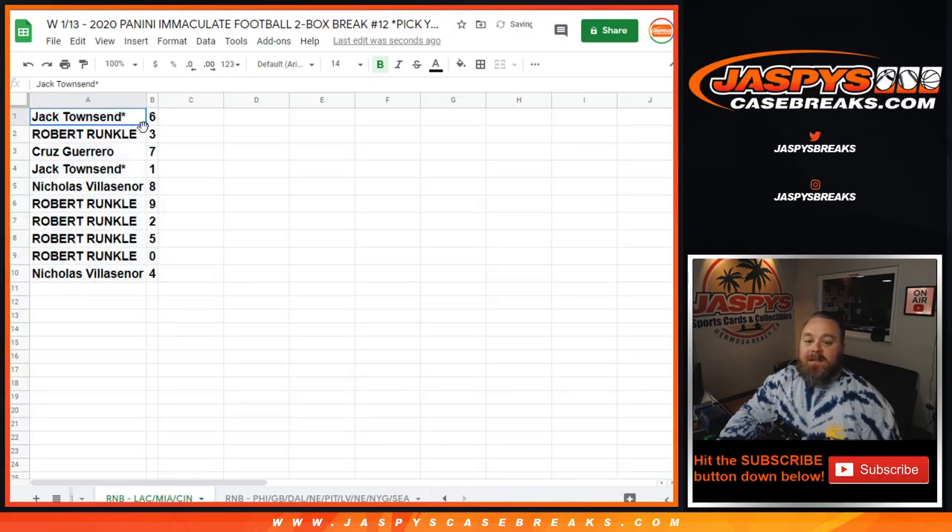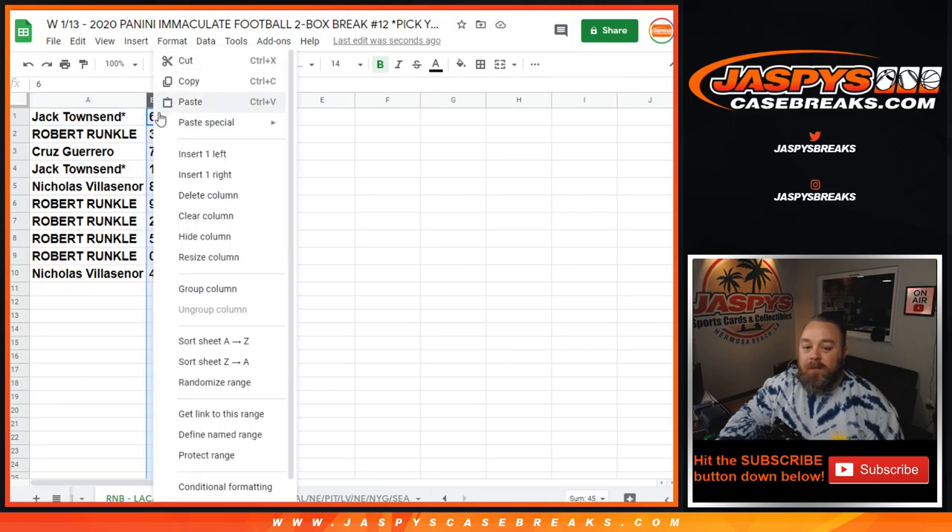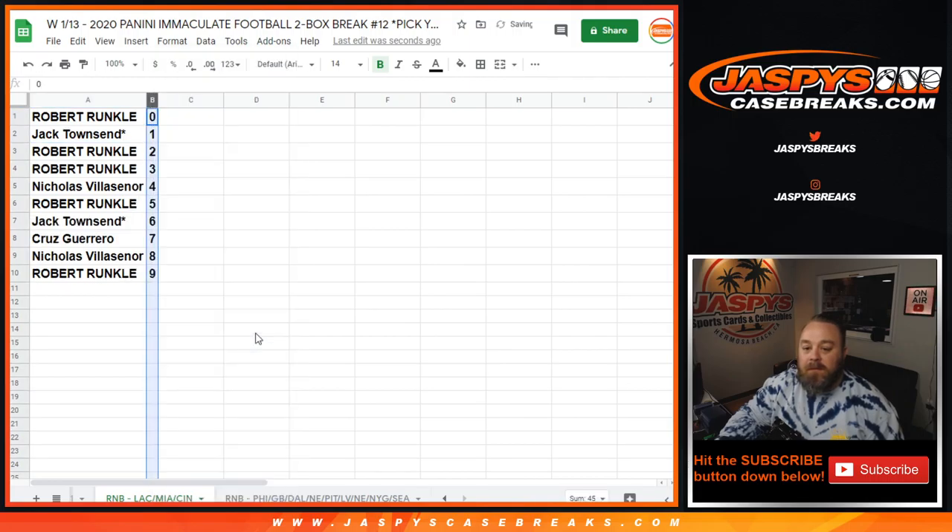Jack Townsend with six, Robert Runkle with three, Cruz Guerrero with seven, Jack Townsend with one, Nicholas Villasenor with eight, Robert Runkle with nine, two, five, and zero, and Nicholas Villasenor with four. Let's sort this by number.